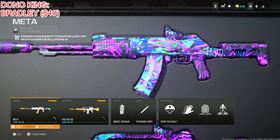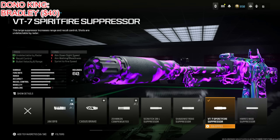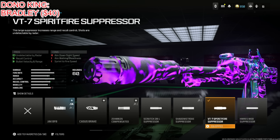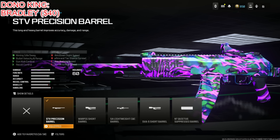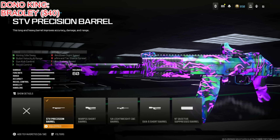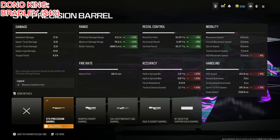Next is the SVA 545, which is absolutely amazing — technically the best AR in the game right now. Throwing on the VT7 Spirit Fire Suppressor for being undetectable by radar, recoil control, bullet velocity, and range. It helps effective and minimum damage range by 5%, bullet velocity by 8%, and recoil control by 7%. Next, the STV Precision Barrel for aiming sway, bullet velocity, range, recoil control, and gun kick control, at the cost of ADS speed, hip fire, aim walking speed, and sprint to fire speed. The range increase is 13%, 12%, and 15% across the board, and recoil control goes up by 4% and 8% for horizontal and vertical.